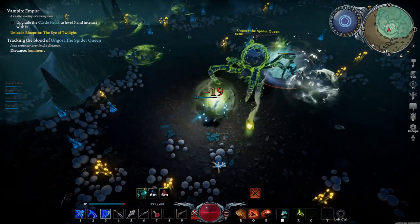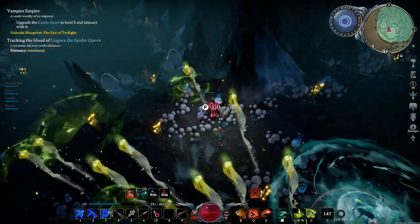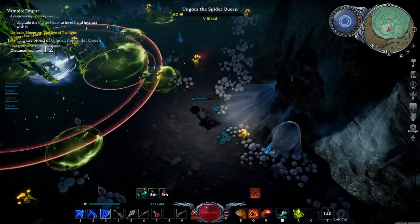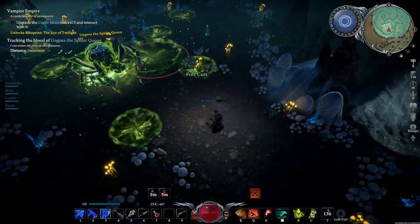For her final attack, she does this big ground slam, but I find this one's fairly easy to avoid, especially if you're staying ranged throughout the fight. You will see a large red circle around her, and then she jumps up in the air and lands. If you get caught by this, it does do quite a lot of damage.